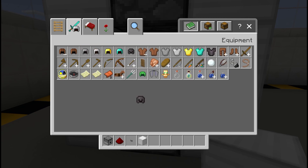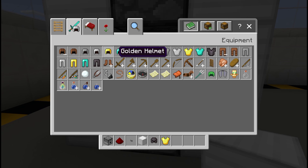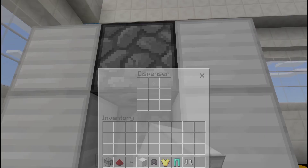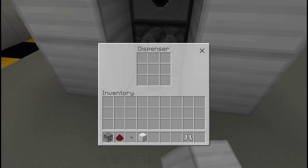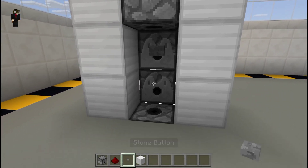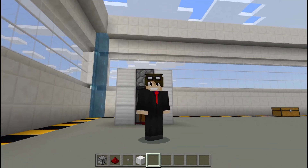Now get the armor you want - for example, a netherite helmet, a gold chest plate, and diamond leggings. You can customize this however you want. I'm going to get iron boots. Place your helmet, chest plate, leggings, and boots into the dispenser, then place a stone button and connect it with redstone dust.